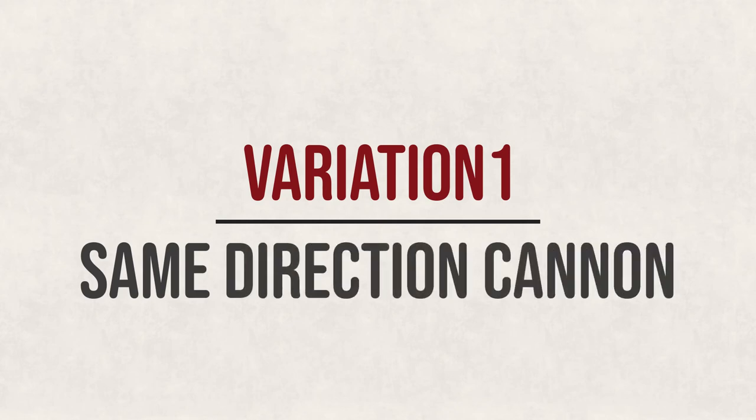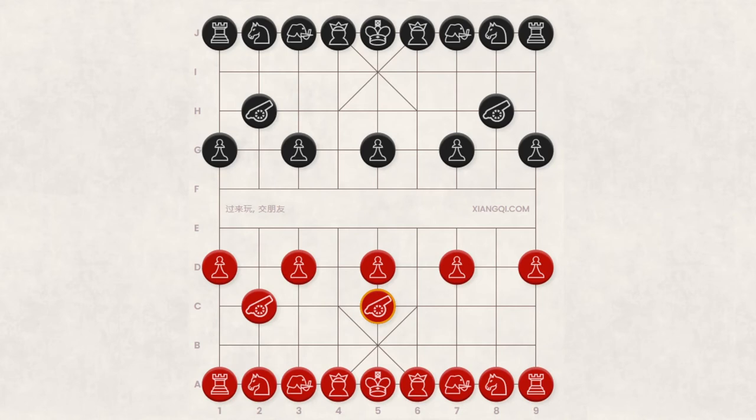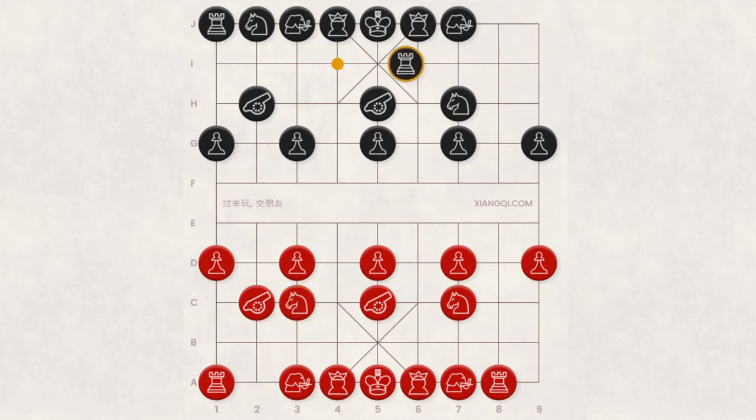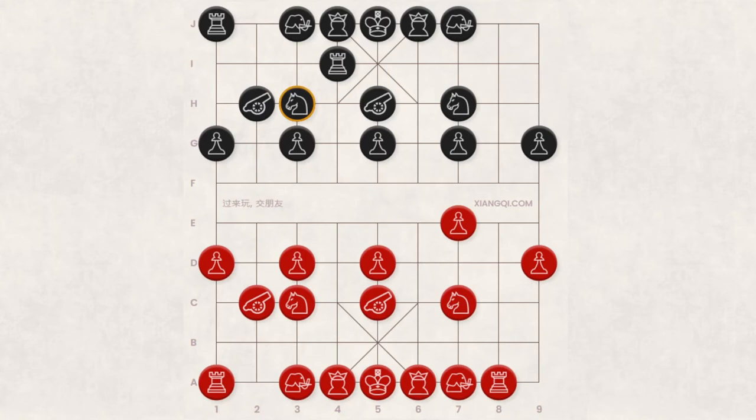Variation 1: Same Direction Cannon. The Same Direction Cannon variation refers to the response from black of H8-H5. The cannons in the first and second move are both from file 8 to 5, so it's called the same direction cannon variation. A common result is A8-C7, J8-H7, A9-A8, J9-I9, A2-C3, I9-I4, D7-E7, J2-H3, D3-E3. Now both sides have the potential to further develop their game. Red has successfully created enough room for the two horses. Black can then move the chariot I4-F4 to the riverside and produce space for the horse, G3-F3 or G7-F3. Alternatively, J1-I1 makes room for the other chariot.